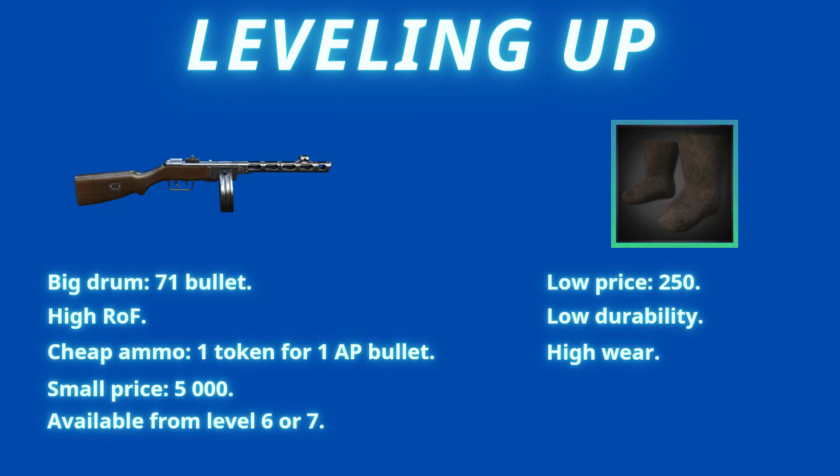To damage the Valonky and increase the wear, we need a source of damage. For that we will use another player with the Pepecha. The Pepecha is great for this task because it has a big drum, high rate of fire, and cheap ammo. It costs 5,000 tokens and is available from level 6 or 7.